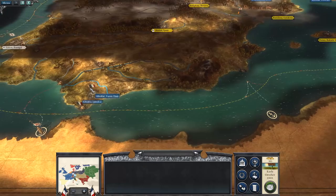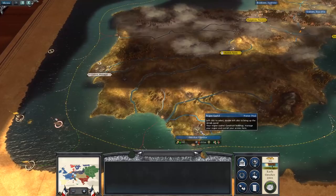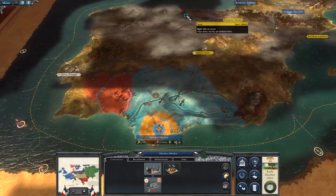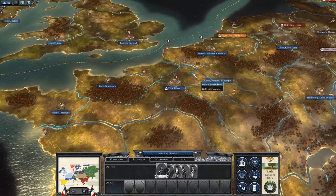I was thinking about sending these guys home, but if we're going to go to war with Portugal, it might be an idea to leave them there for the time being. The Portuguese shouldn't be able to walk through neutral territory — they can't walk through Spain to get to me — but we'll keep them there just in case.